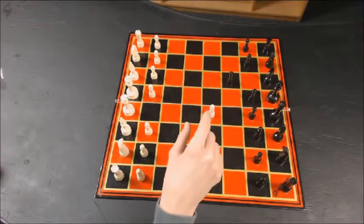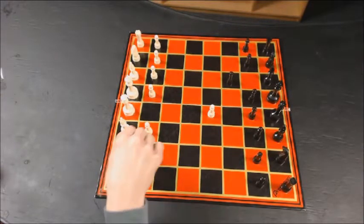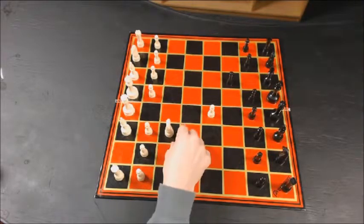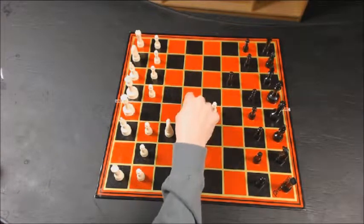Now, this piece is not in danger, at least not yet. So, to protect it, you would take out your knight and move it in the L-shape to the left, causing it to — if it was going to attack — it would be protecting right there, or right here for other pieces too.